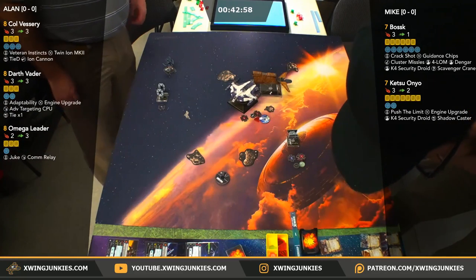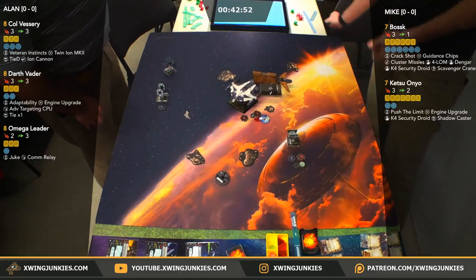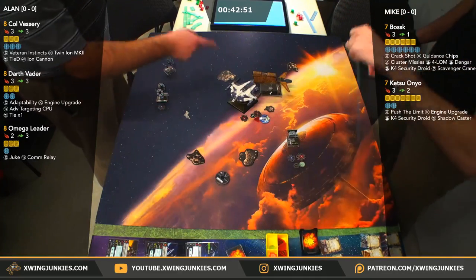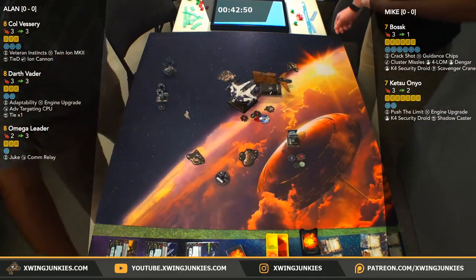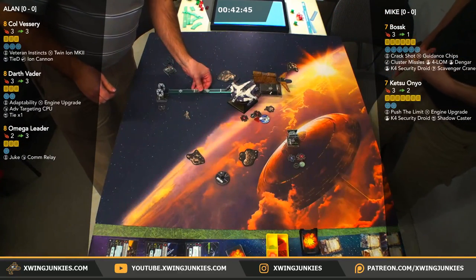Back to the game here. Looks like Vessery just came in, possibly barrel rolled. Omega Leader's going to shoot Ketsu — does have the target lock up, so we will see no dice modifications coming out of Ketsu. Range three, she will get an extra die.